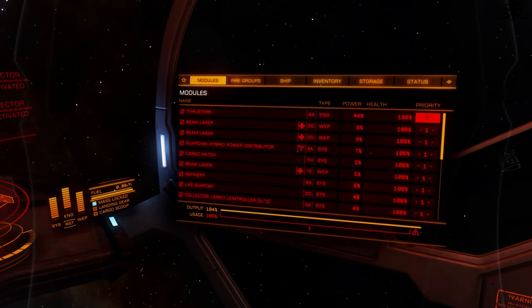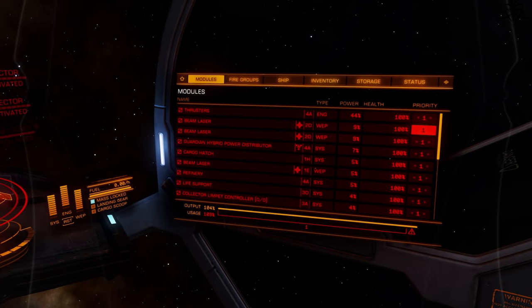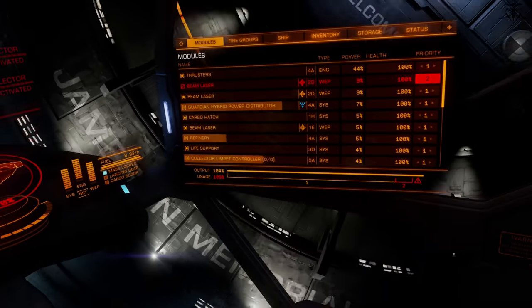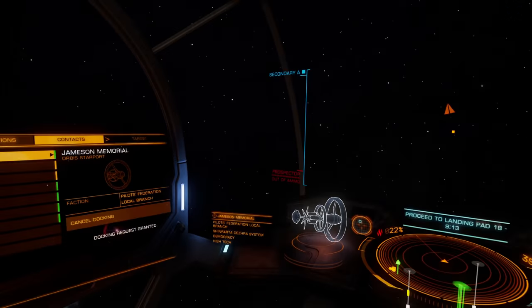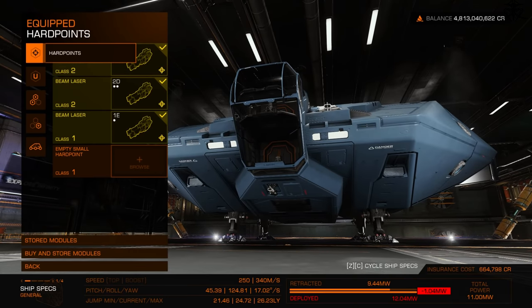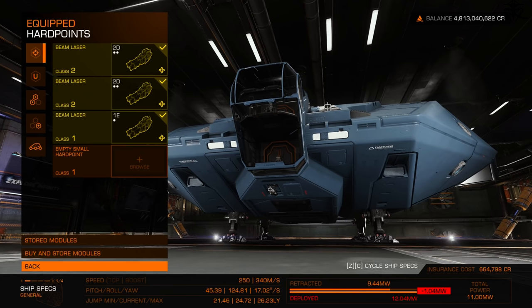To mitigate this, you can put different modules at different priorities, which can save you quite a bit, or you can manually disable them. Making sure that you have enough power is a good thing.